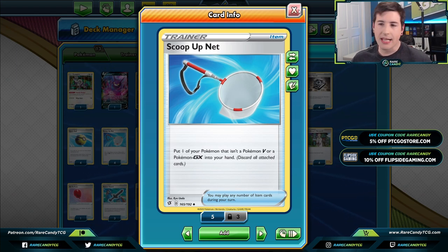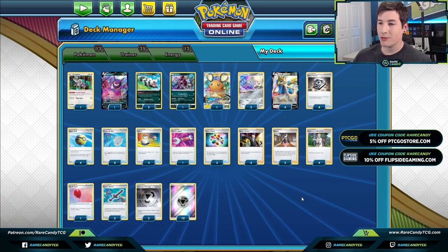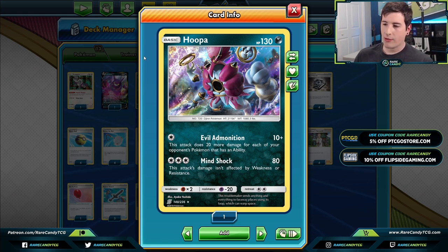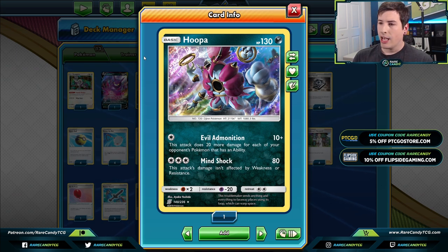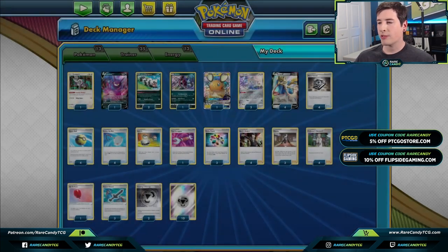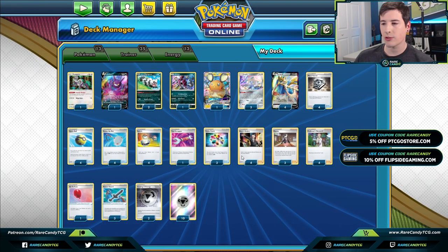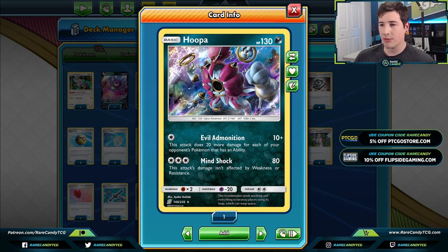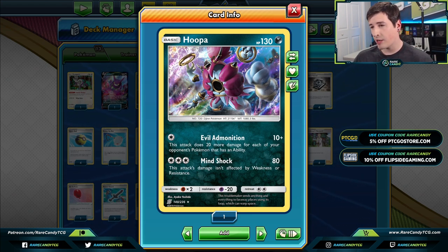The big issue with this deck is that even though it's really good against tag team-based decks, V-Maxes are going to be a little bit out of one-shot range for our Zacians. The card we're using to help those matchups is Hoopa from Unified Minds, with the Evil Admonition attack — 10 plus 20 for every Pokémon your opponent has in play with an ability. We use Hoopa early for chip damage, then bring in Zacian with a Rusted Sword to finish off those V-Max Pokémon, only giving up one prize in the process.